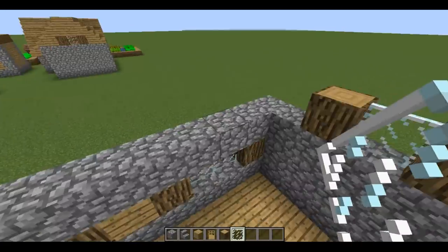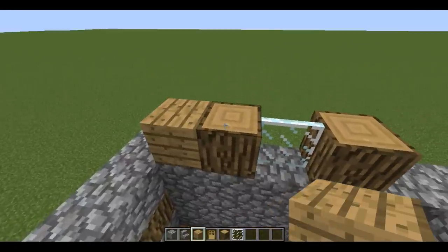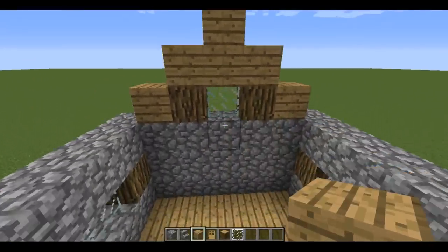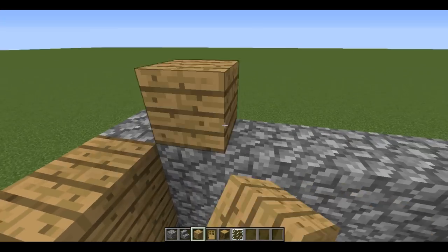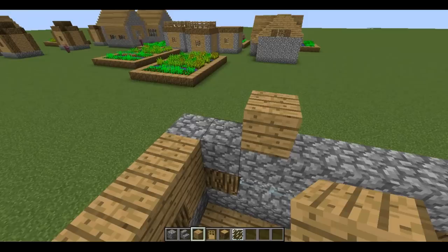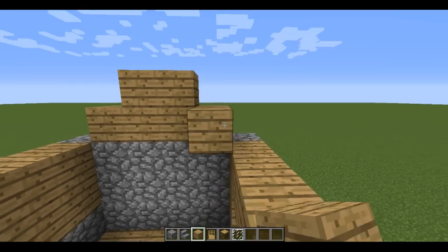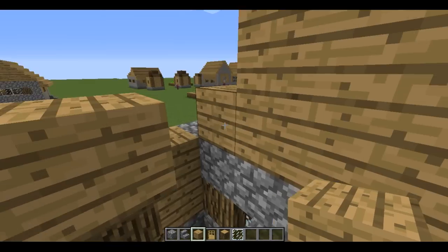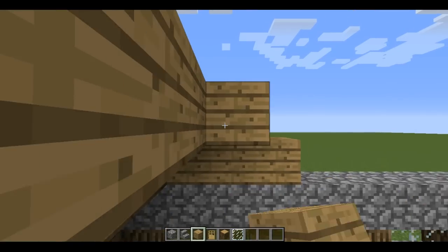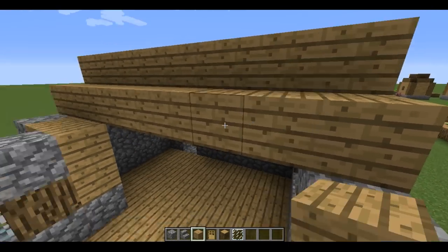Now we are going to build the roof, which is not as complex as it can be. So like this — three blocks up and one block up, just like this. Now we go to this side and build four blocks up, two blocks, the same on the other side — four blocks up, two blocks. Now we need to connect these two, just like this.